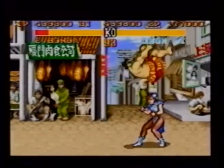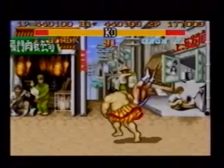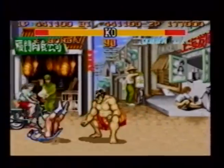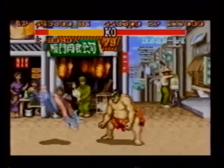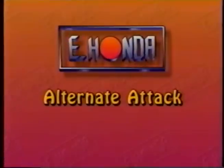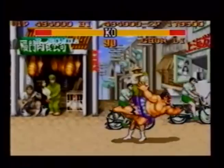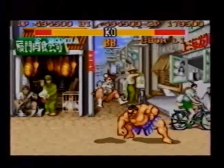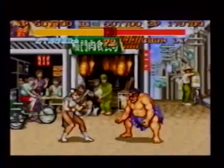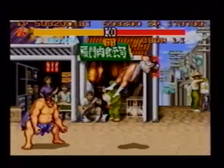Jump behind the neck with the forward kick button. At the precise instant that you land on your opponent, press high strong, then throw your opponent immediately. Keep your opponent guessing by performing the first two moves but finishing up with an unexpected low fierce punch. When your opponent stands up to try to throw you, counter with a headbutt by pressing forward.